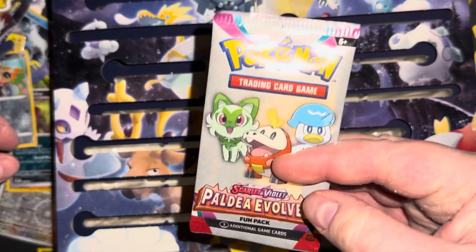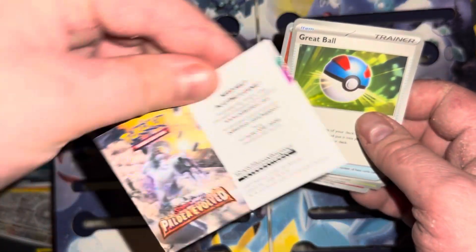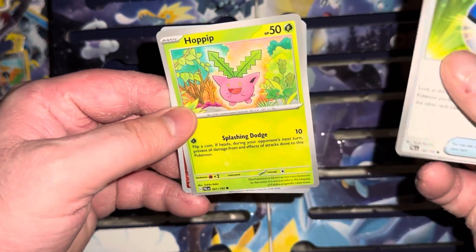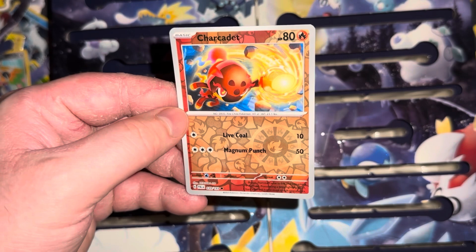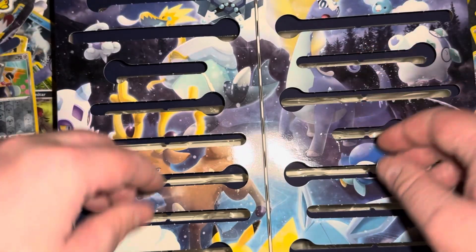Day twenty-one — a fun pack. I kind of like these fun packs but I wish they were actually more fun — giving cool rares or something. At least the Halloween themed packs give you a rare in every single pack. This is just like, oh I got a full holo trainer. Anyway — Great Ball, a Hoppip, and a Charcadet. He's kind of cool, like the new-age Magmar, but he's just a common — come on.